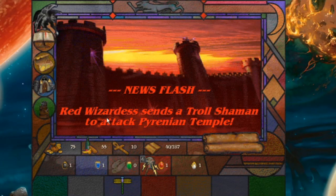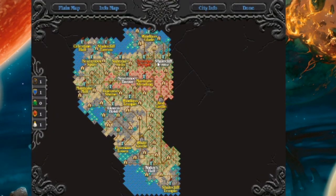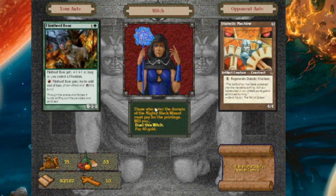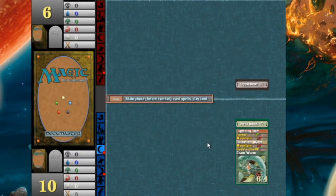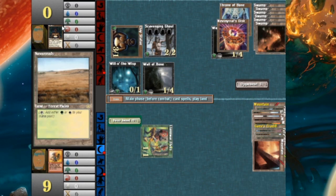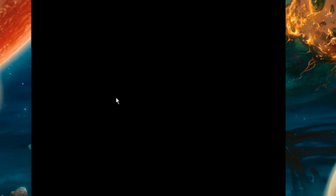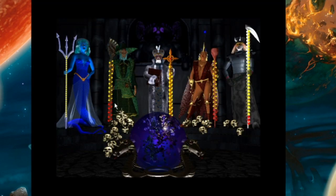The Red Wizard just sends the Troll Shaman to attack the Pirinean Temple. Didn't we just save that place? We saved the last temple, so they're attacking this way — this place needs to go. So long as I play first, I can't lose. Can I do it? Can I get there? I'll do 9 directly to you. Get rocked.